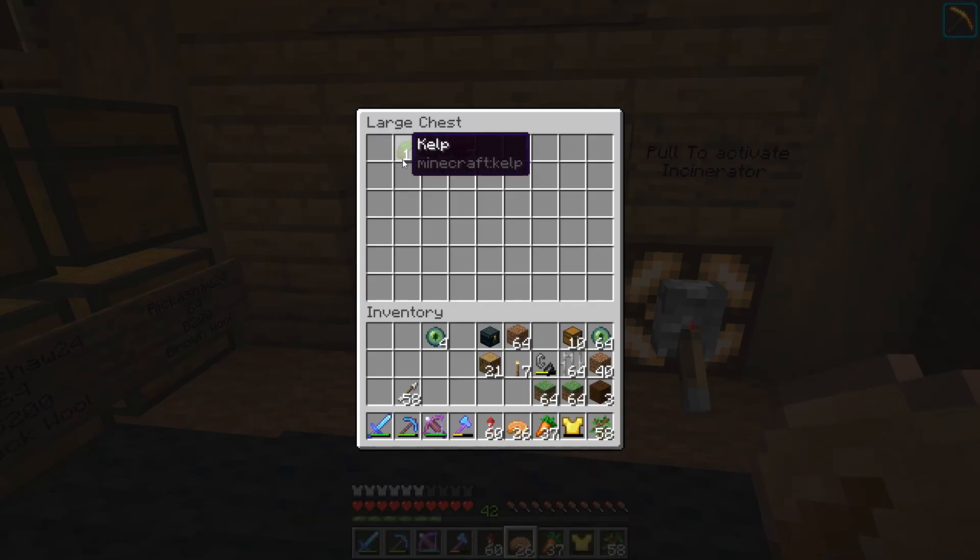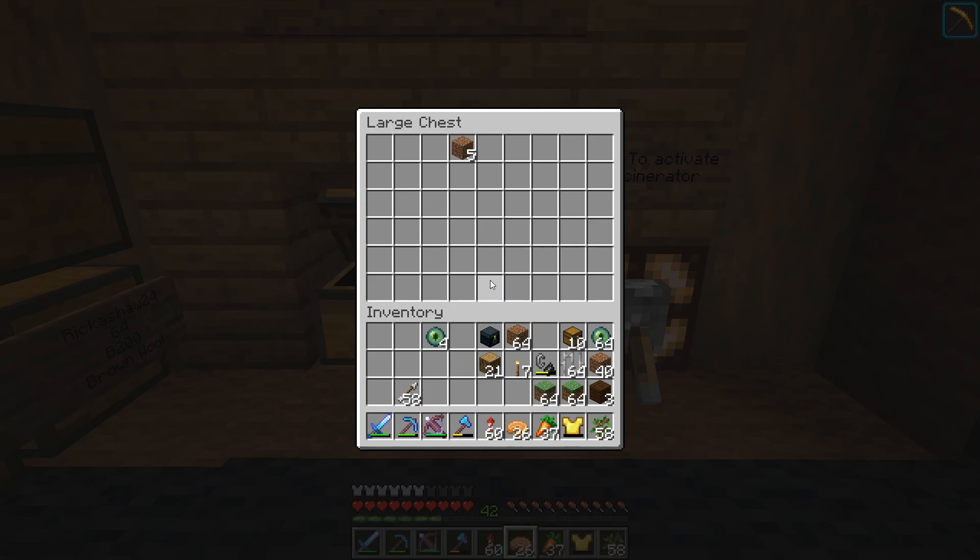If you pull this lever, it will destroy items — I also use it as a trash can, because it'll destroy whatever is left in here.